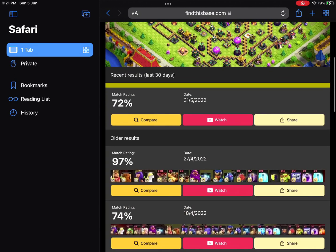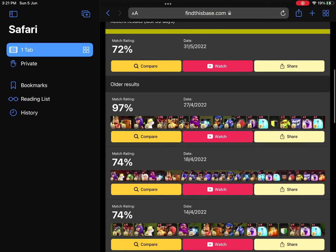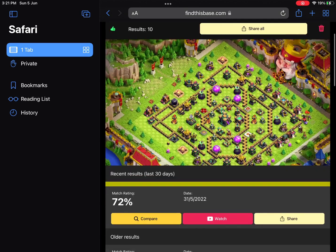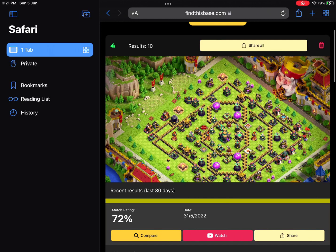You can use it for everything — for winning your CW. You can see scores like 97, 94, 90, 74, 72, 73, 69 — all these bases are showing similar results. Ten results are shown in total.